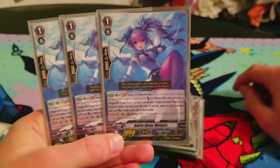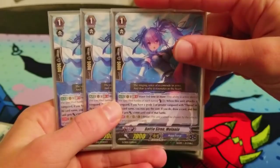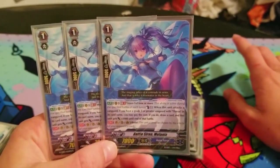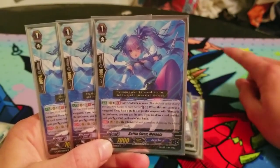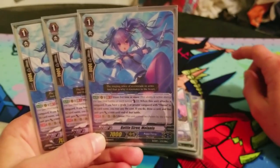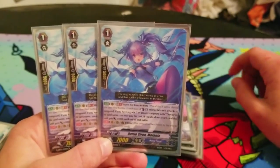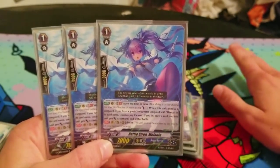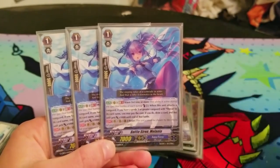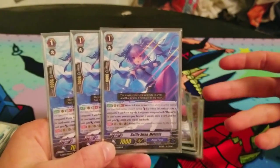Then we have Battlestar Melania, which came out in the clan booster — so it's kind of an old card. Her skill is GB1 wave third time or more: when she attacks, you Counterblast one, and if you have a Thavas grade three or greater Vanguard, she gains 5k and you draw. She inherently has Resist. She's basically a grade one version of Sipla, and again, there's so much countercharging in this deck that continuously using these Counterblast skills to draw doesn't hurt you.